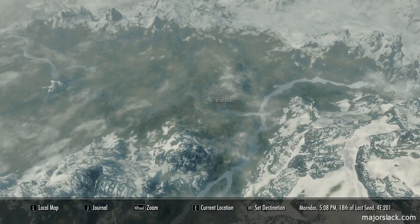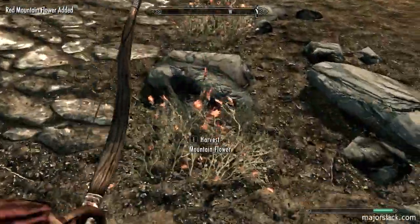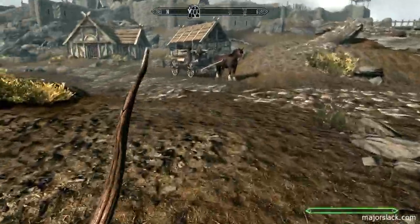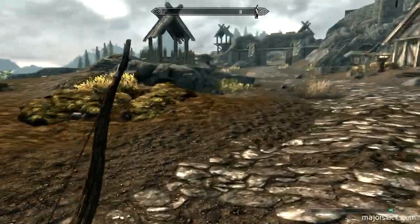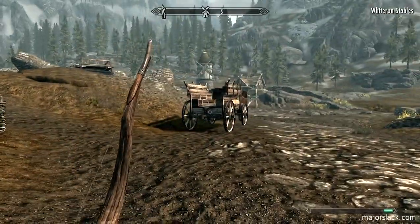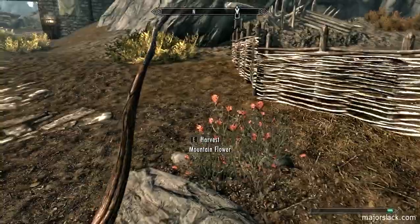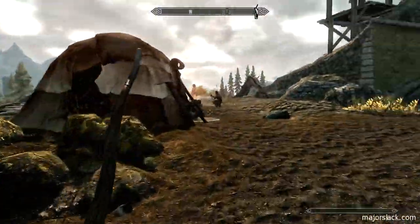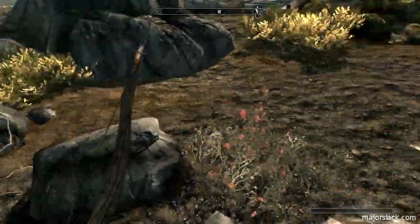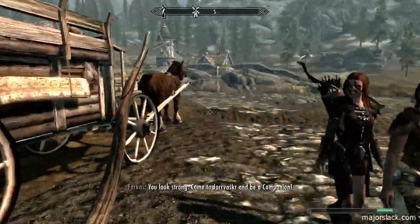We're going to push up towards the Whiterun Stables. Go along this road and collect all the red mountain flower we can. Red mountain flower means lots of money — deathbell, red mountain flower, and salt pile make a good power potion. There are tons of red mountain flowers around the Whiterun Stables. Whiterun Stables discovered — now we can take a carriage to pretty much any major city in Skyrim. Very important, and we're going to do that momentarily. And that's the end of this video.